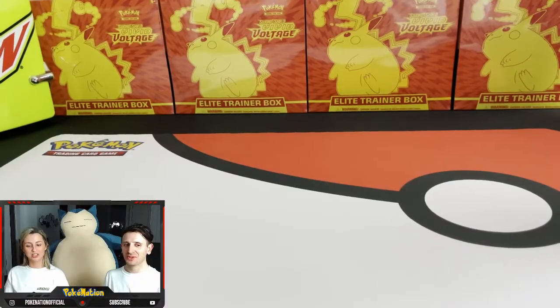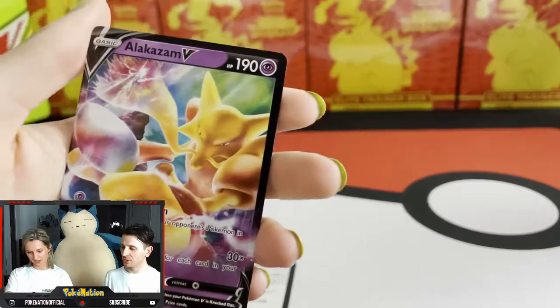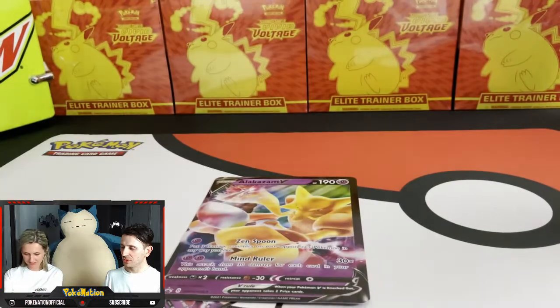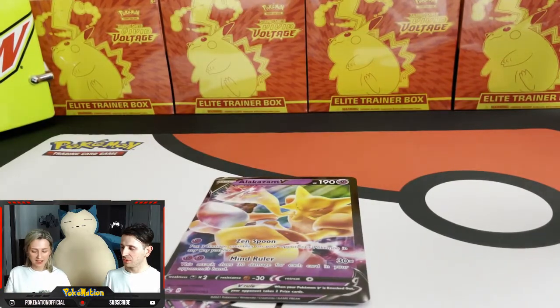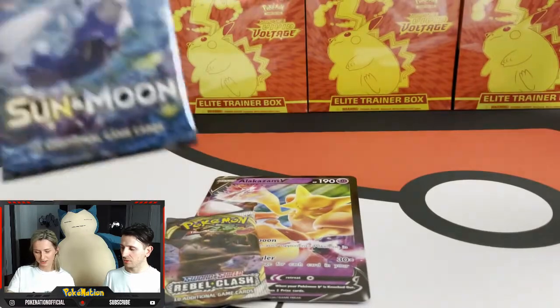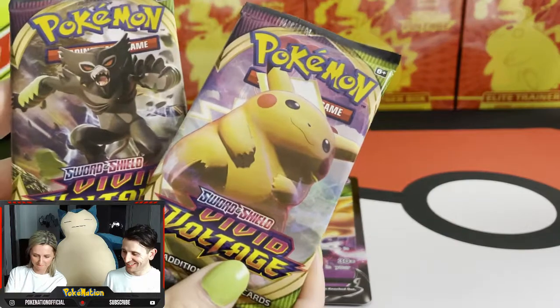So in an Alka-Zam V-Box you get a code card, a little promo card, a big promo card, and then you get four booster packs which are Sword and Shield, Rebel Clash, you get the Racer, Moon and Sun, and then two for Vivid Voltage.